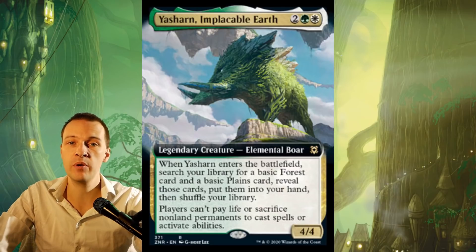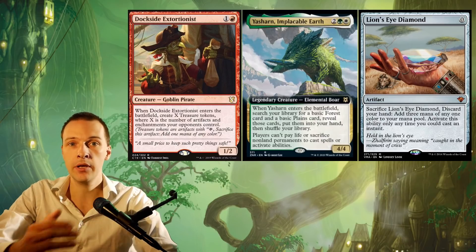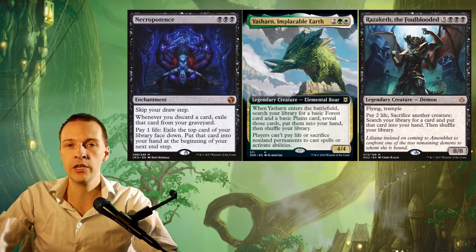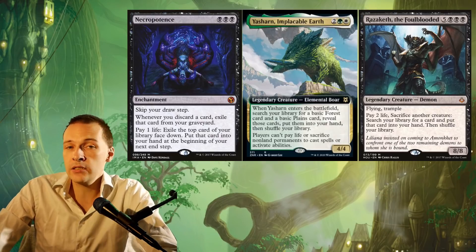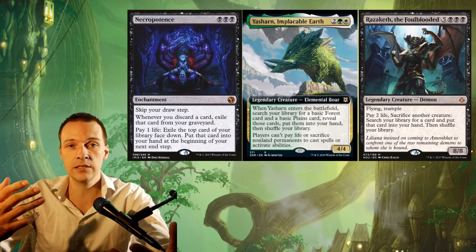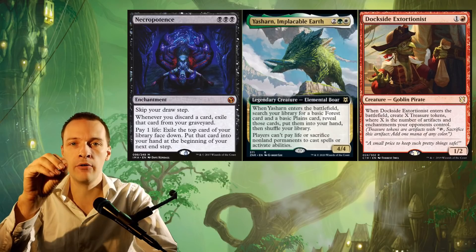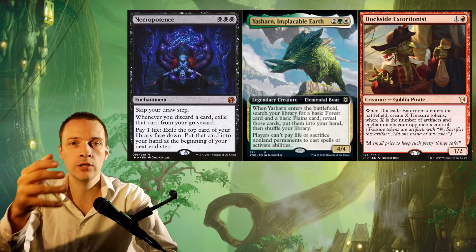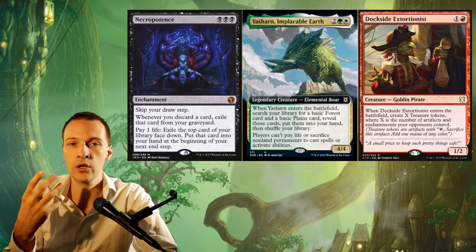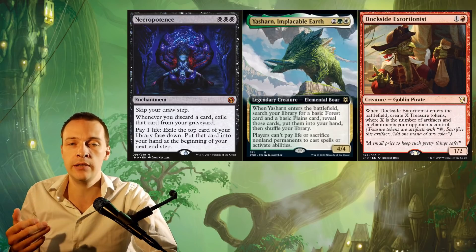It would be pretty much on theme with its first ability, finding two basic lands. But fetch lands aren't really the main target. Lion's Eye Diamond and Dockside Extortionist are actually completely shut down by this huge monster. When you're going over the CEDH staple cards this boar is going to affect, you can actually see that it's going to affect the format and have an impact as a stax creature for sure. You don't want your stax to be very narrow — you want it to spread out and affect a lot of different variations of cards. Dockside Extortionist is a huge and impactful card that the metagame of CEDH is currently defined around, and this boar is shutting down that Pirate Goblin.